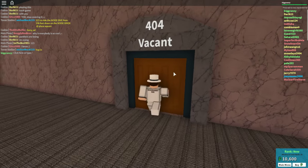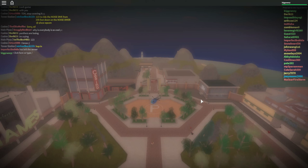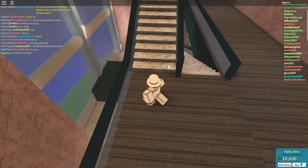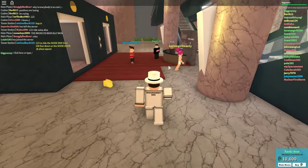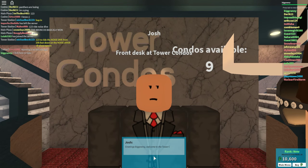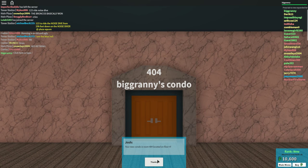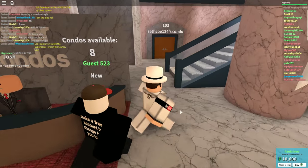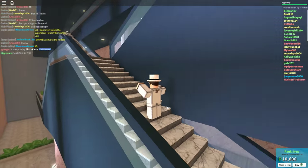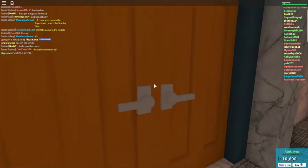Looks like nobody's here. Can I buy it? Maybe I have to buy it at the bottom — that makes sense actually. Fall to the bottom! Greetings, Big Granny, welcome to the tower condos, how can I accommodate you today? I'd like to get a room. Thanks. Oh, it's free — cool.